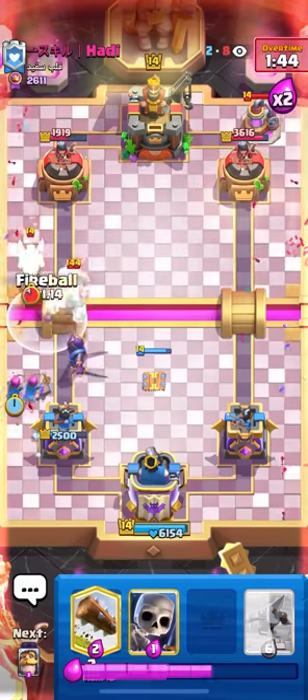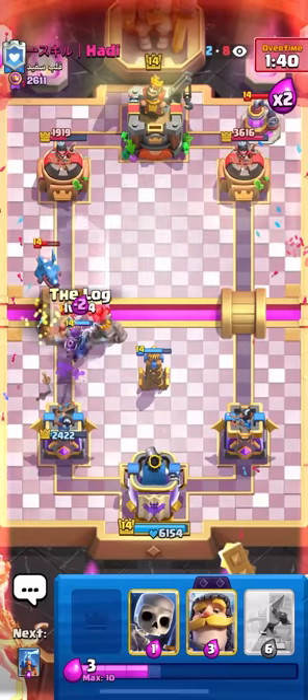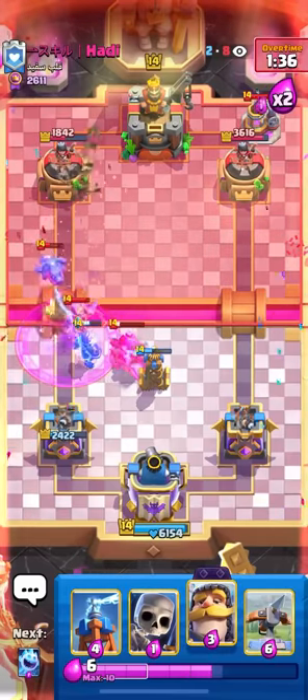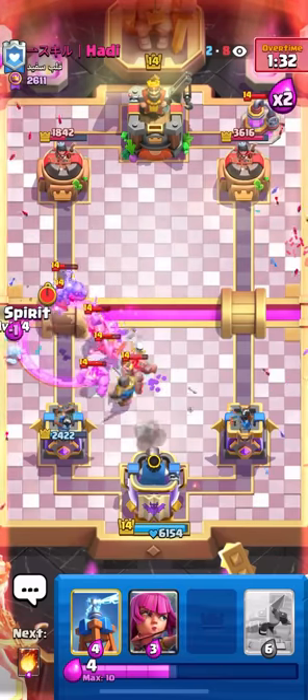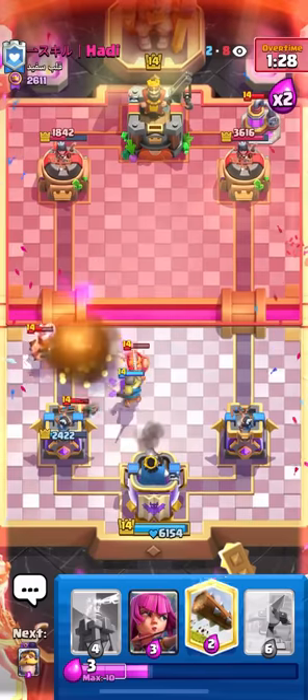But we'll figure it out. I'm going to go for the Fireball early, actually. My Archers are going to die, but he did just use his Natal. So now I can potentially do something here — go for the Knight down low, and then I'm just going to go ahead and Ice Spirit to the side. I'm going to Fireball all this again just to make sure the E-Drag dies. Keep that Lumberjack.